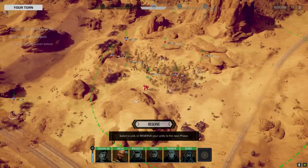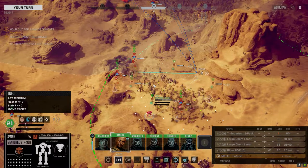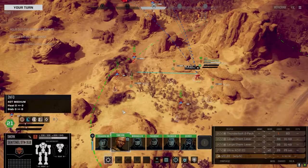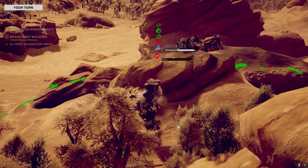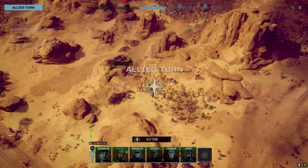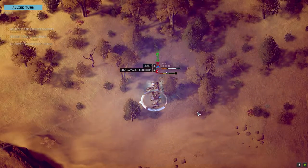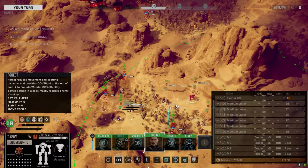Do we side-strike this Griffin? He's going on initiative 17. We've got a lot of guys going before him so let's see if we can pull this off. I wanted to back-strike him but if we can strip one side — nice, everything hit! Spread that damage around baby. Oh, he's got Streak 2s — that's interesting. He NARC'd him, thanks for that.